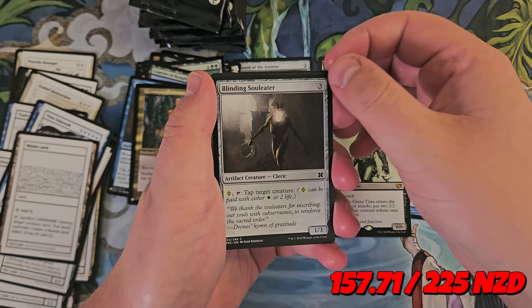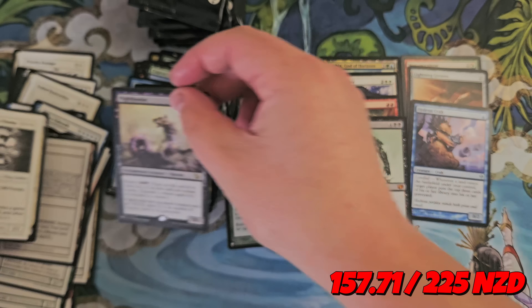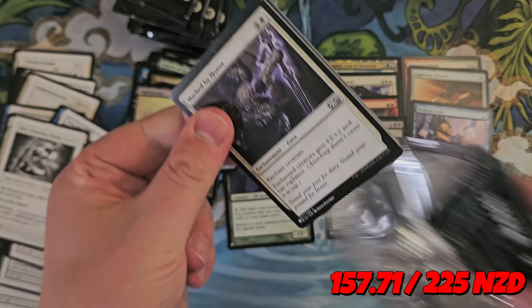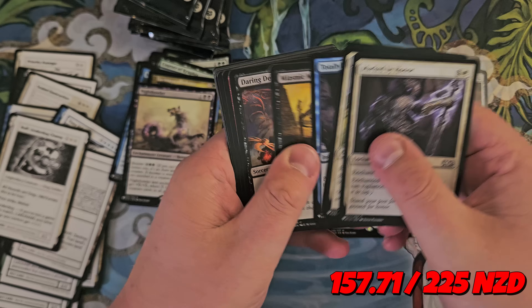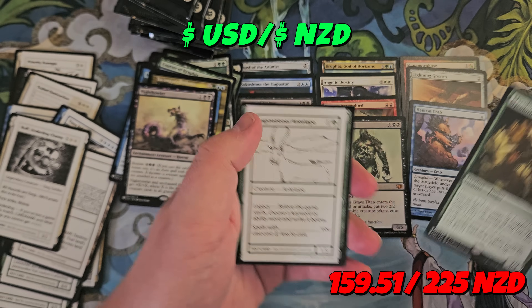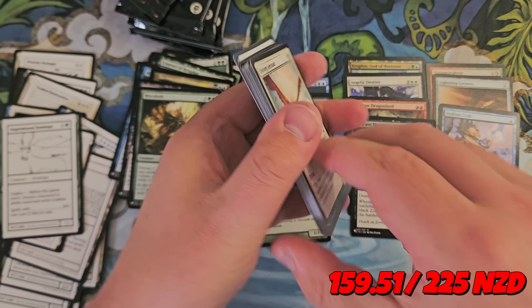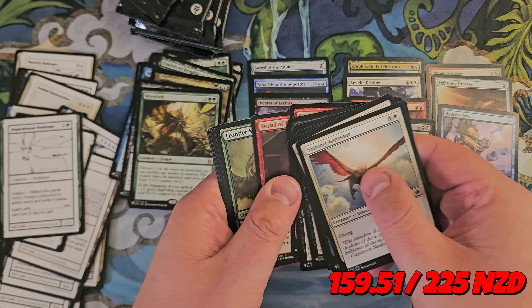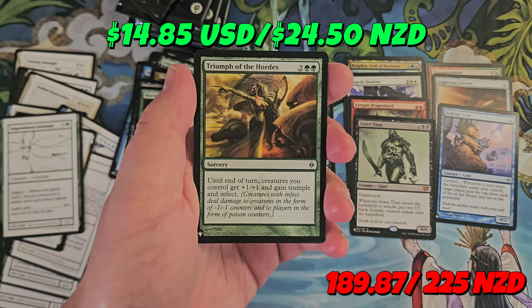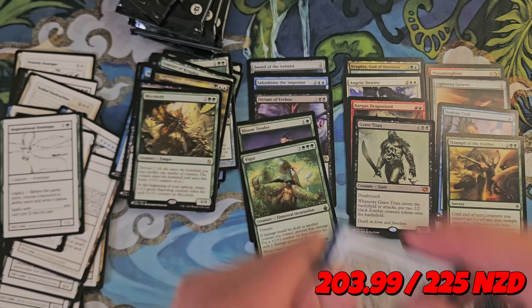Crop Rotation — good. Blinding Soul Eater, River Boa, Night Howler, Rough Hunter Dog Champion. How many? Seven packs left to go — less than a third of the box. Dang. Let's see what we got here. Soothsay, Mycoloth, Obelisk Spider, Sigil of Vela, Triumph of the Hordes — definitely a good card. Vigor from Lorwyn is something too — that's pretty nice.